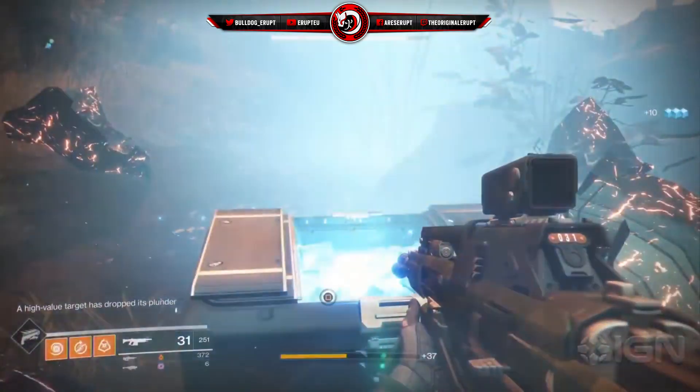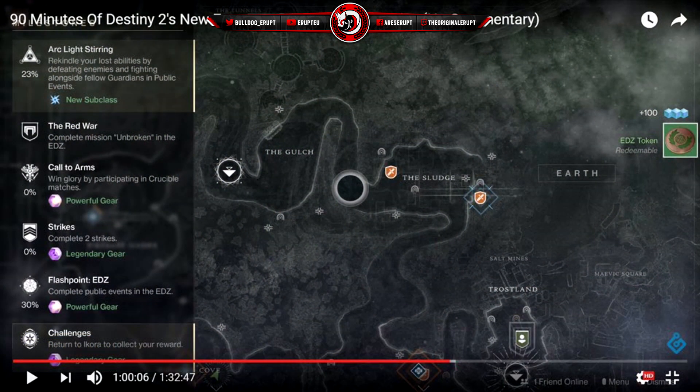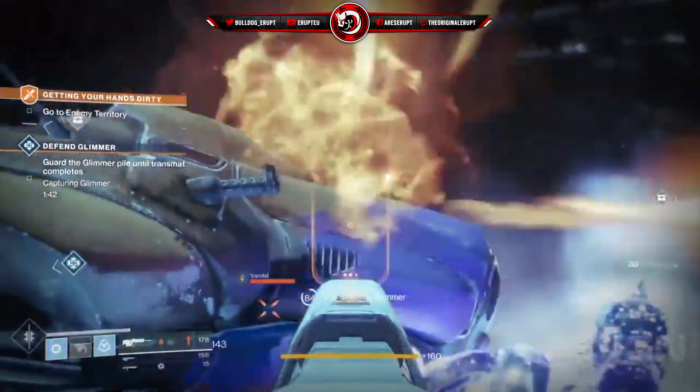Moving on — there's another screenshot of the European Dead Zone which shows some of the things you can do there: new missions like flashpoints, strikes, the main missions, and some other little challenges you can get along the way. It also shows under each one of these 'powerful gear,' and we'll get to who gives you that powerful gear in a second.